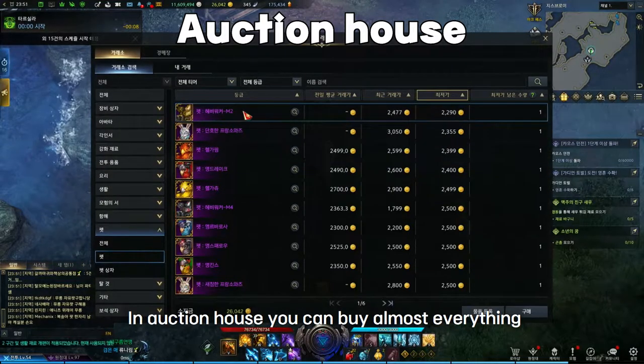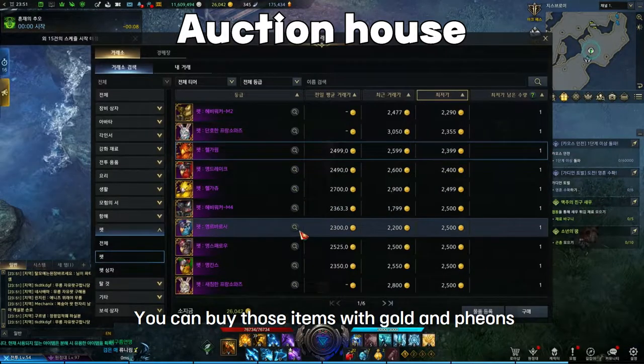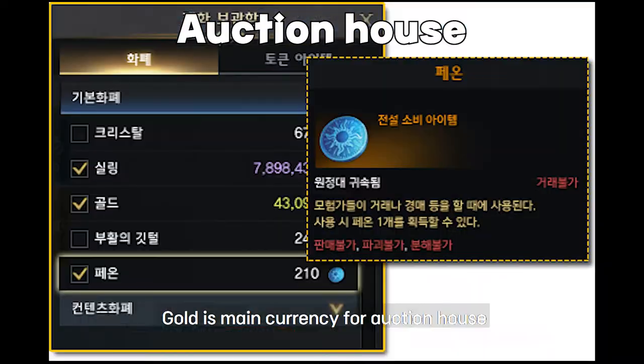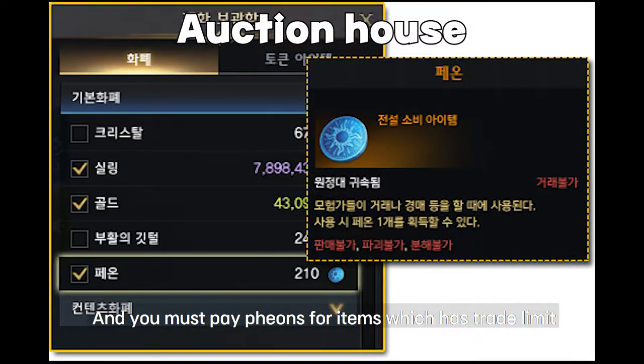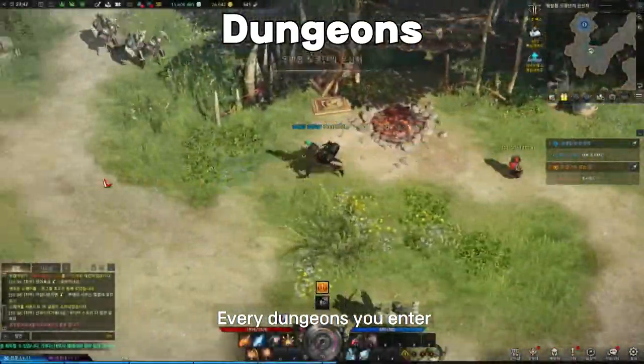Press Alt+Y to open the auction house. In the auction house you can buy almost everything. You can buy items with gold — gold is the main currency for the auction house. You must also pay fees for items which have a trade limit.